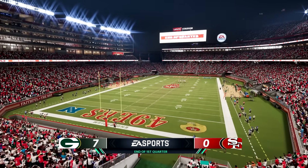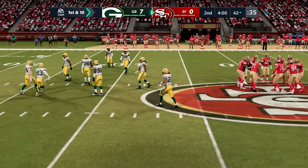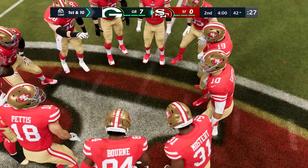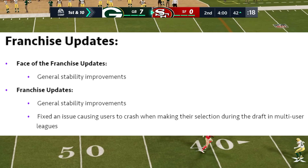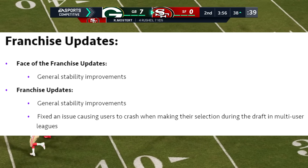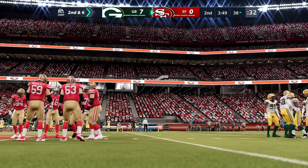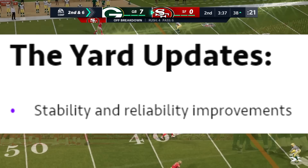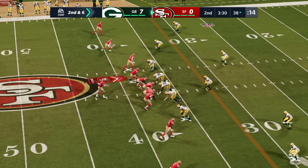For franchise mode — this is not the big franchise update, guys. They did say next week we'll hear a lot about it, or the update is potentially next week, since they've been saying mid-November is the first franchise update. For this particular update, franchise only got some general stability improvements and fixes for crashing issues with drafts, multi-year leagues, and rookie draft classes. Next week we should have a lot more about franchise mode. For The Yard, there are stability and reliability improvements — probably crashing, desyncs, server issues.